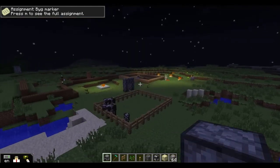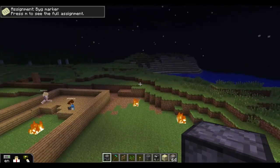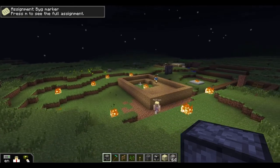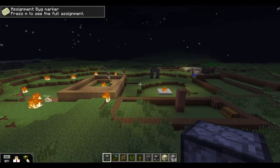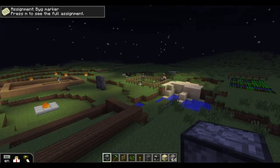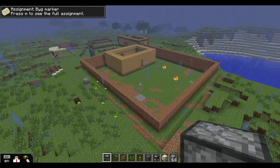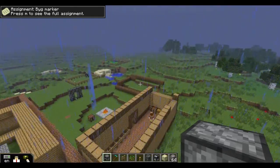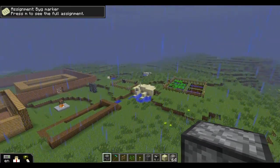Some students have actually started building. I'm not sure that they managed to finish the first assignment, but it's an example of what happens when students go into the game. There are the fields, so they've done a bit of farming before they started building. You can notice how one student just built a wall around his house, and that kind of reflects some of their personalities.